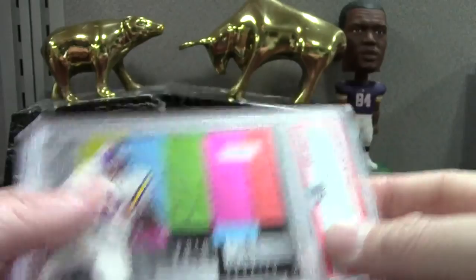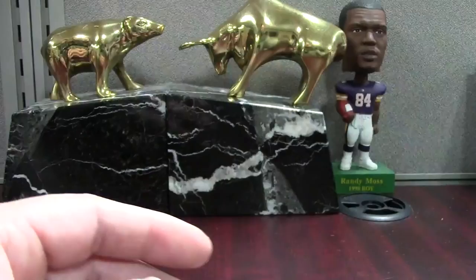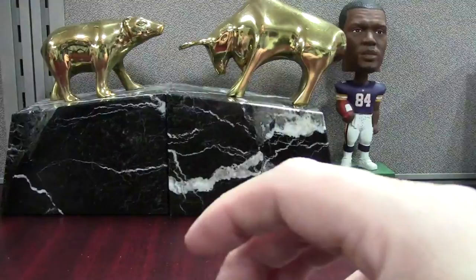Here's a FitzGerald Bowman PSA 8 — I was looking for a mint 9 to put into my Fitzgerald registry and we failed there. We didn't do too good on this one either — this is a Moss Skybox Thunder insert called Starburst, but it's got those dark borders. That can really really hurt you. And then we have a Moss PSA 8 on the base one — pretty disappointing.